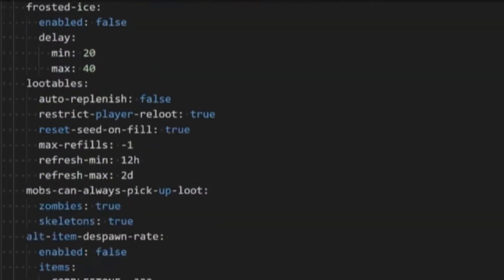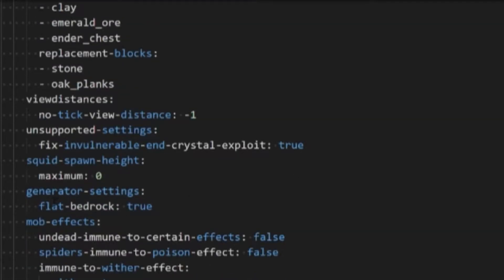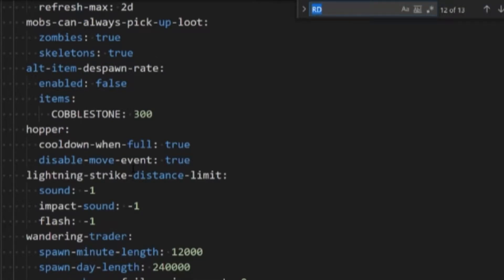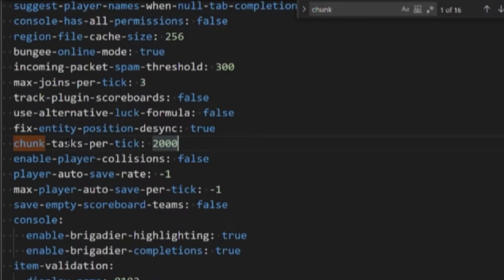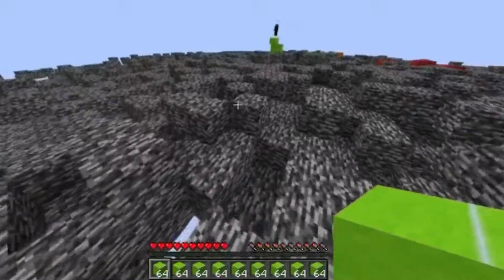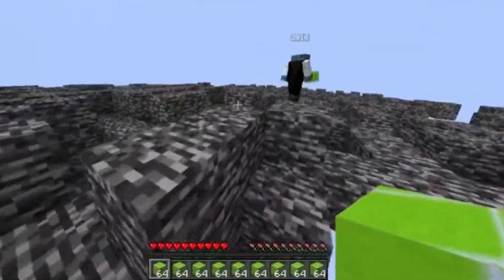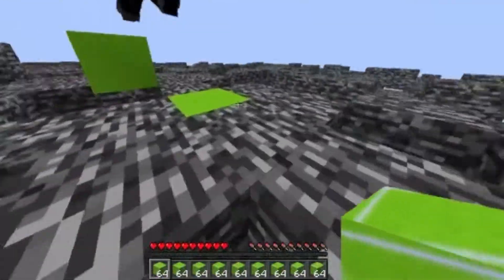There are three files and many settings, and most of them probably won't affect performance that much. For example, door-breaking difficulty for zombies — changing that isn't going to affect your server at all. However, some things like chunk tasks per tick: if you're on a survival server with mob grinders and a lot of players, you might want to keep that high. But if you're on a server like mine where there's not much going on, you can afford to have it a lot lower than the default value, and that's going to increase performance significantly. It's all about getting the balance.